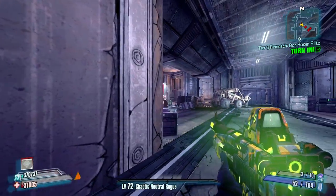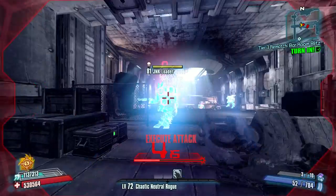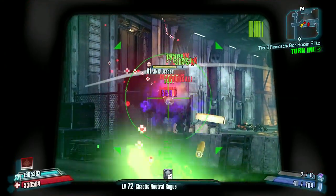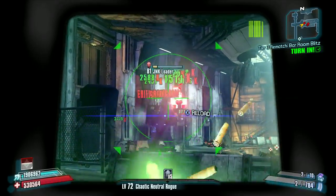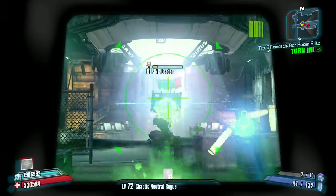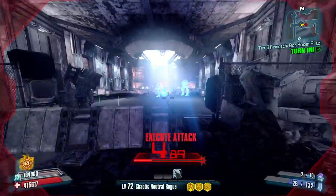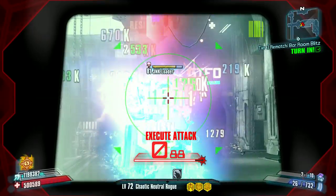That junk loader somehow got unslagged on me. And because of that, he's now pretty dangerous because he's just doing that ion blast over and over again, and he's recovering health via the UVHM health regeneration. I killed the first one, but wow, this guy has regenerated almost all of his health.